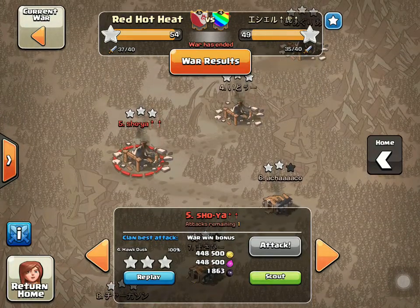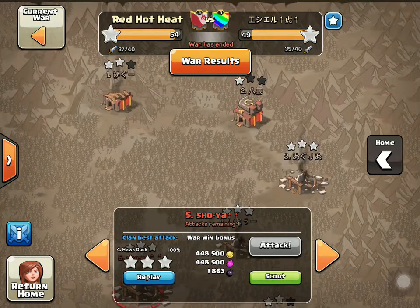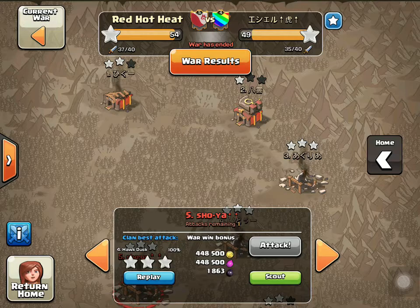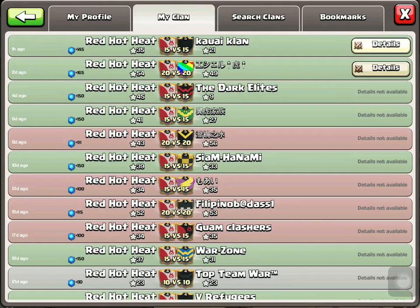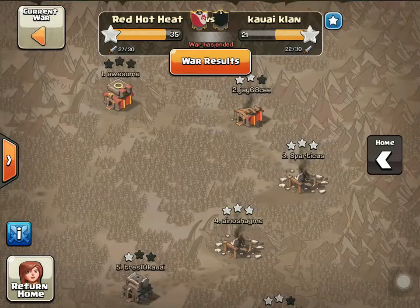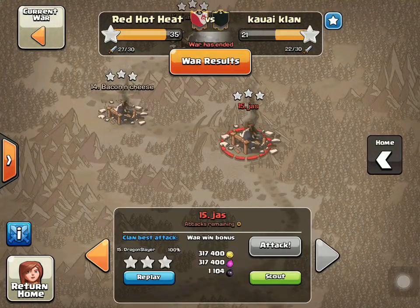The other takeaway: watch your archer queen's health when wizards are coming at her. You can't watch her from the troop tray — they'll kill her before you can even see the damage, especially a low-level archer queen. That's it for this war. In the other war that just ended, our first video is going to come from Dragonslayer, who was the latest Town Hall 7 to three-star at Town Hall 8, and that'll be the first video in the next replay. Until then, this is Ezeldog from Red Hot Heat with the Red Hot Replays — replays for the rest of us. Thanks for watching.